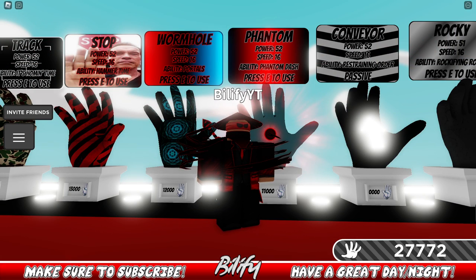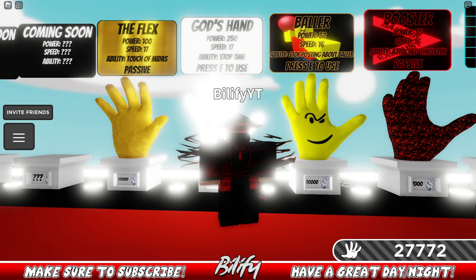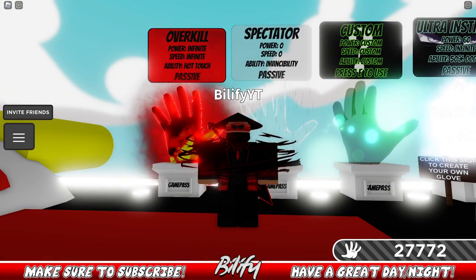Phantom is a great counter for Extended. Track and Table Flip are both great counters. Same thing with Shield. God's Hand — if you have your ability, absolutely a counter. The Flex — if you're having trouble catching them with a regular glove, you're going to have trouble catching them with Flex. Same thing with Overkill: if you're having trouble catching them with a regular glove, you're going to have trouble with Overkill.